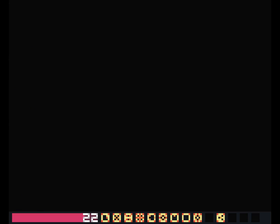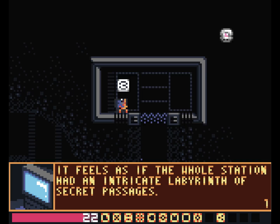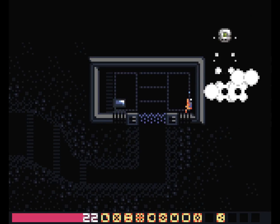Here's a place — it has an explosive in it. Wherever I look I seem to find new nooks and crannies to investigate. The computer says: 'It feels as if the whole station had an intricate labyrinth of secret passages — probably the work of the earthquakes.' It seems a little more deliberate than that.